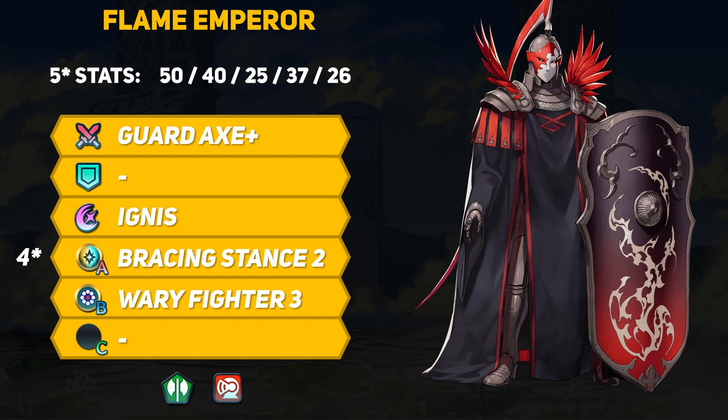They are an armor unit with 50 HP, 40 Attack, 25 Speed, 37 Defense, and 26 Resistance. As an armor unit, they have a lot of base stats — it's been a while since we've had any unit with more than 50 HP. Flame Emperor also has a great 40 base attack with a solid 37 Defense. Their downsides are their low speed and lower res stat, but 26 isn't the worst out there. This is a pretty standard slow armor unit stat line.